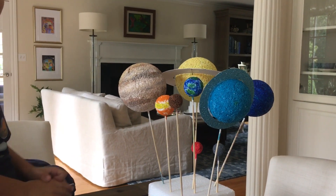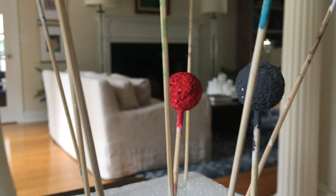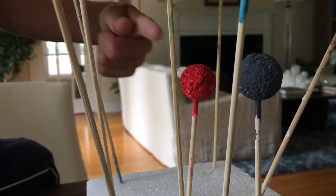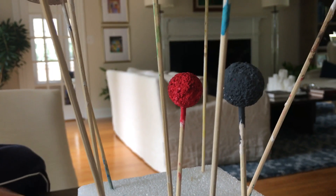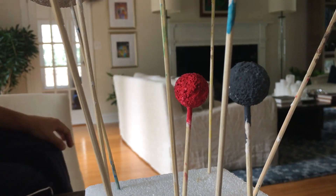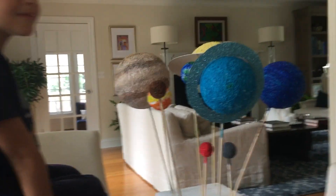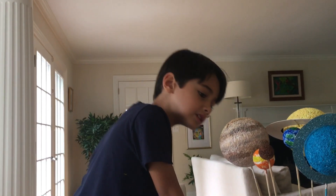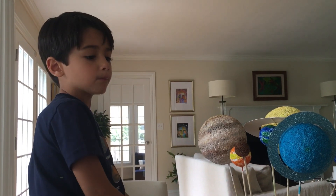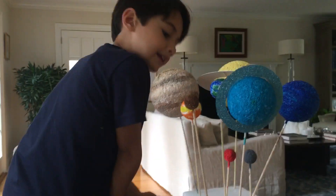Ok guys, where do you want to go next? Mars! Mars? Ok, 3, 2, 1, go, stop. Here is Mars. It's a rocky red planet and it's very small like Mercury and Pluto, and it is called the Red Planet. To make Mars, buy a little small ball like Mercury and Pluto and paint it red.